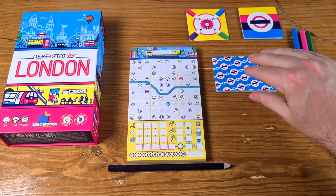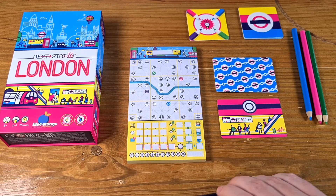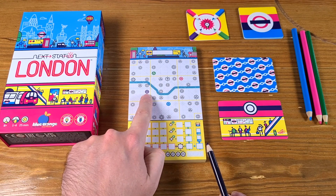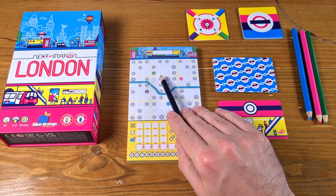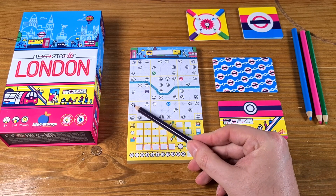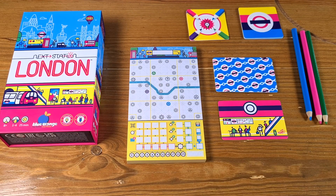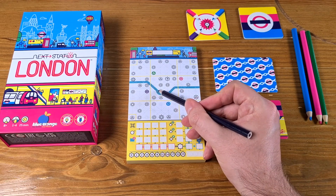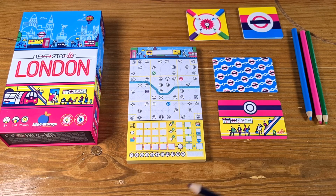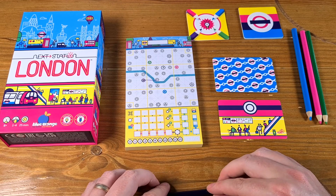Everyone around the table uses the same card, so we'd flip one over and it might be a circle. Using the purple pencil, from my current station I can go along any of the dotted lines as far as I'd like to reach a circle. I can either come to here via this dotted line or cross the Thames to here. Crossing the Thames gives bonus points, but I don't want to block this route for later rounds, so I'll probably do that and link those two stations.